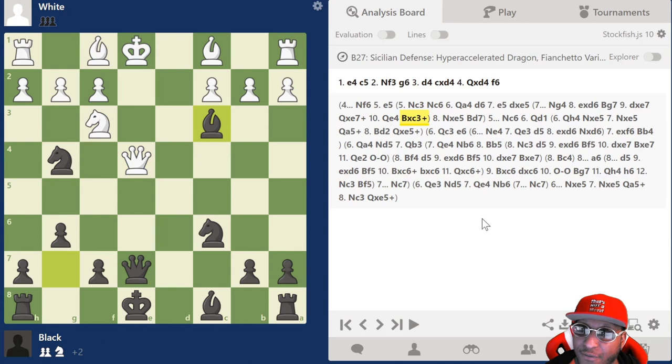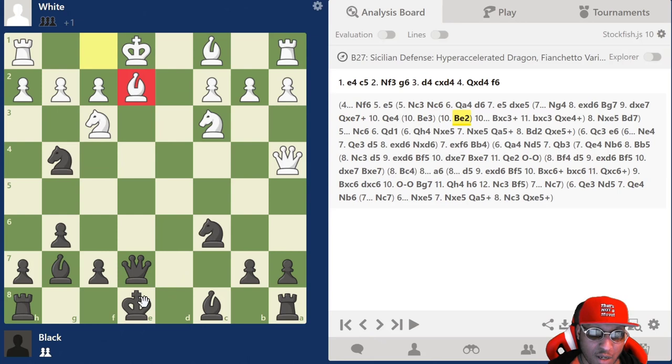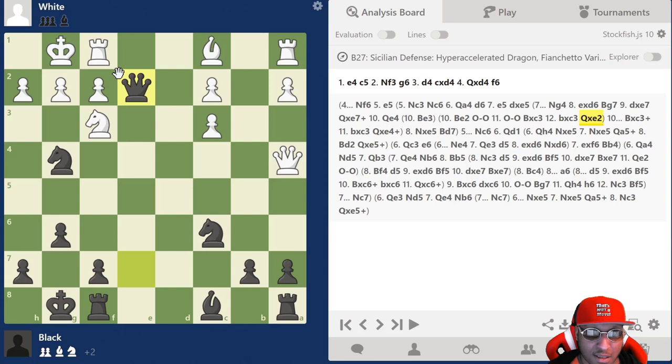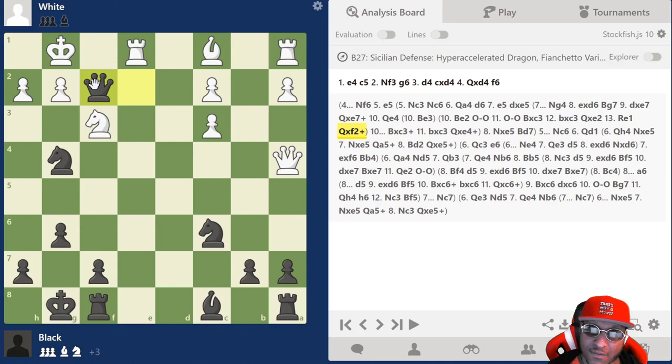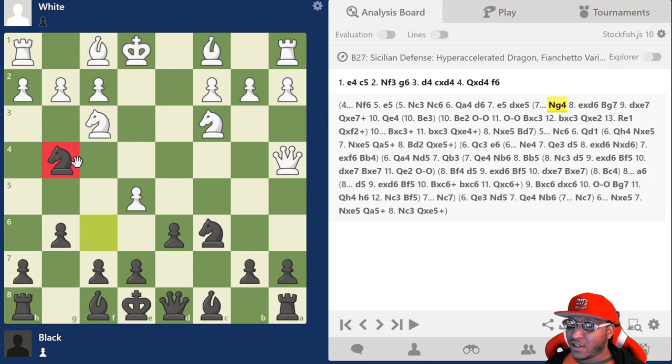After pawn takes, queen takes e4 — going back, you can't do that. If knight e4, you can play f5 to win the piece, and if bishop e3 you take it. He really only has bishop e2 blocking. What I like to do is castle, and after they castle, bishop takes c3 removes the cover. Bishop takes, queen takes, and rook e1 — the queen is literally trapped with nowhere to go but a6 or taking on f2, and the game's over. That's how you play the knight g4 line.